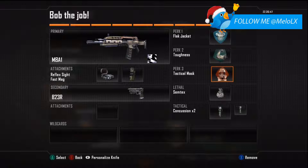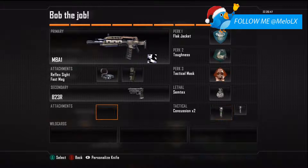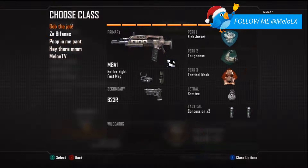Then I have Tactical Mask as my third perk so I don't get hit by those shock charges — that's pretty much the main reason. Then I have the lethal Semtex and two tactical concussions. So that's the Bob the Job class — it's one of my two holding AR classes.